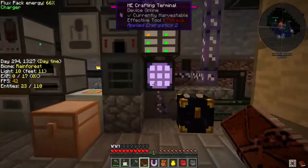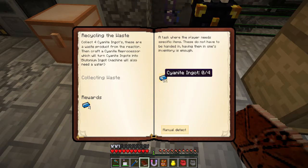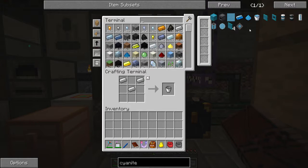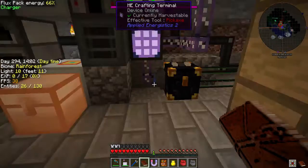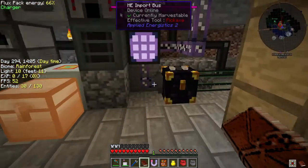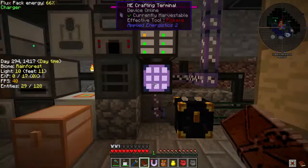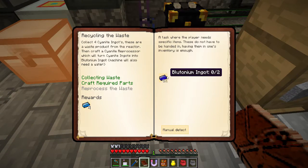This quest line is showing us what reactors we need. We need cyanite — collect four cyanite ingots, which are a waste product from the reactor. Then craft a cyanite reprocessor, which will turn cyanite ingots into plutonium ingots. The machine will also need water. I think you can actually make cyanite with sand and Eulorium. We need a cyanite reprocessor — craft the required parts. Then we need to reprocess the waste; we need plutonium.